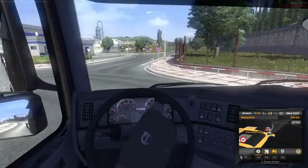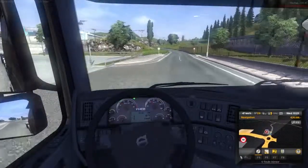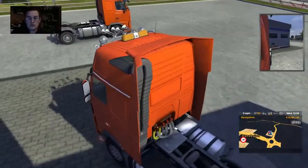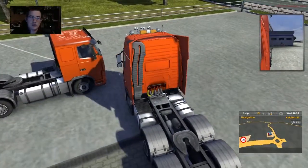Hey look, a service station — it's right around the corner. So I can paint this thing a not-brown color. It's a good plan. Look at that, mini-me truck. Well, that's a bombshell. A very orange bombshell.